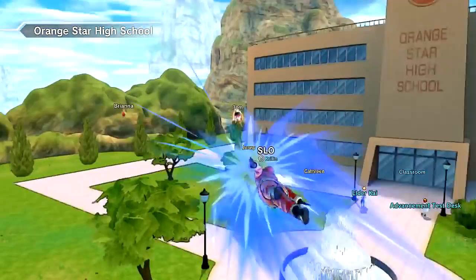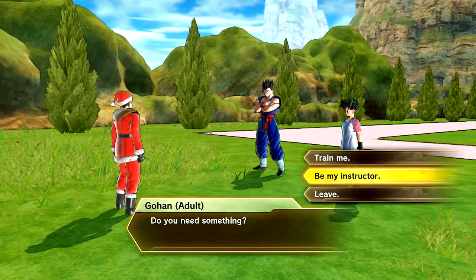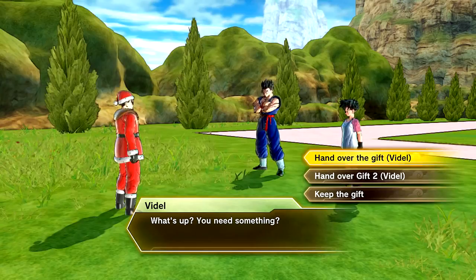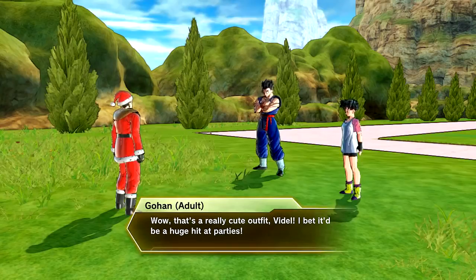Now we're going to try out Videl and see how this functions. You will have to be under them as a student and allow them to be an instructor for you. So you're going to do that for Videl, Android 18, Vegeta, and Goku. You want to hand over the second gift if you have the original one. The first gift was the swimsuit variation, and then we have the Christmas variation. There's some funny dialogue where she's talking about how it's kind of cute, and then Gohan's like 'wow, that is cute, it'd be great for the parties,' and then she's like 'what the hell's wrong with you?'